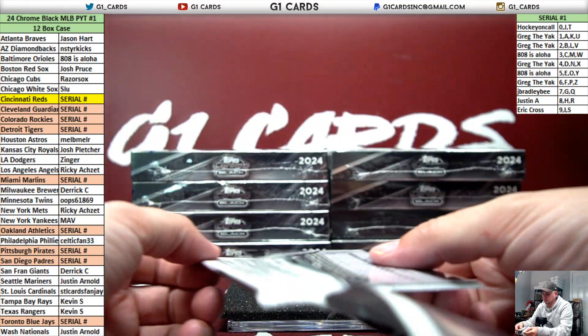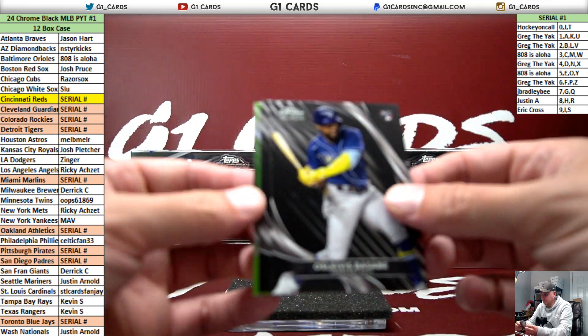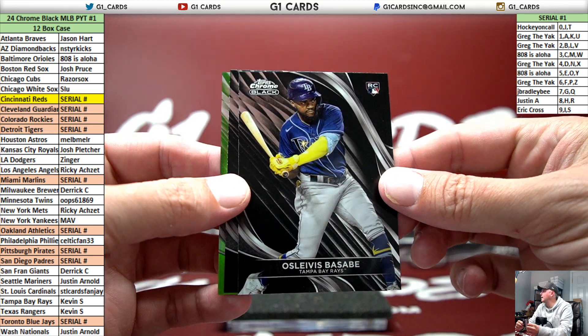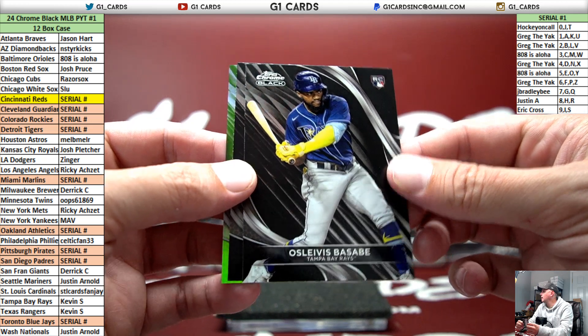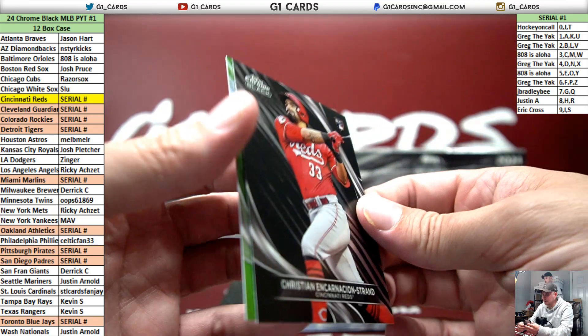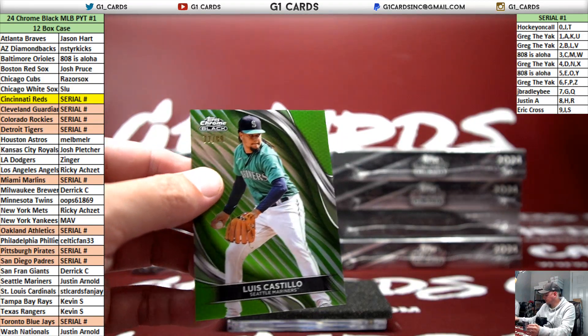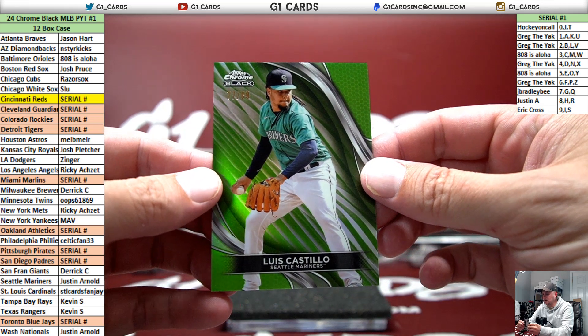It could also just be the preview of the stream. Encarnacion-Strand for the Reds, 88. Luis Castillo, Mariners, to 99. That green is nasty looking.